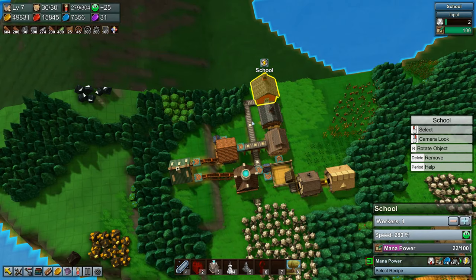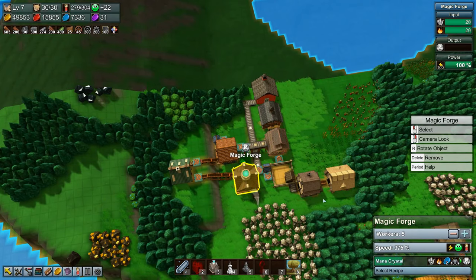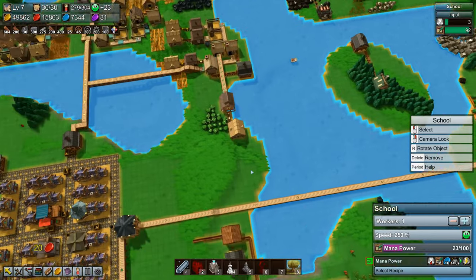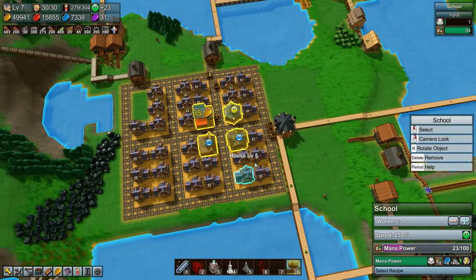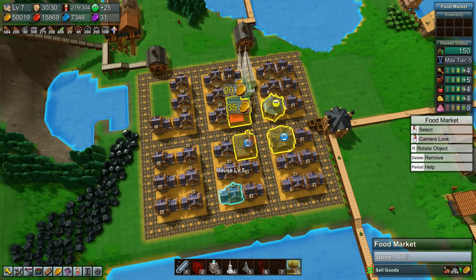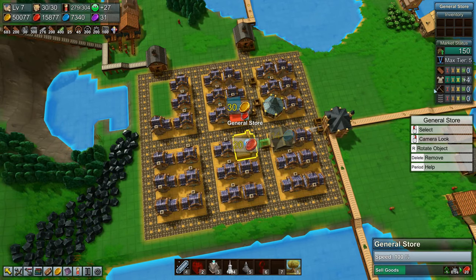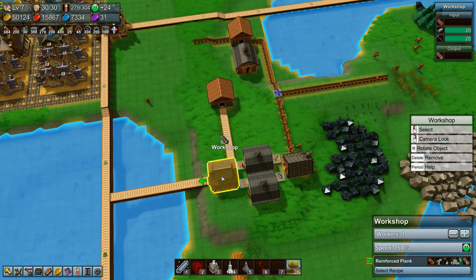The school is constantly waiting for mana crystals to research, so I'm hoping that this will enable it to go a little bit faster, which would be very nice. While we wait, what kind of new stuff can we deliver to our town down there? The general store — we could make some pickaxes. That might not be a bad idea. Why is this thing not producing whatsoever?